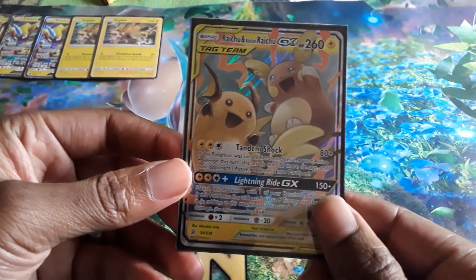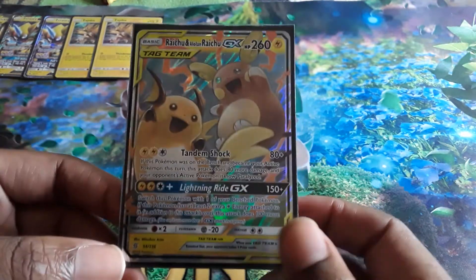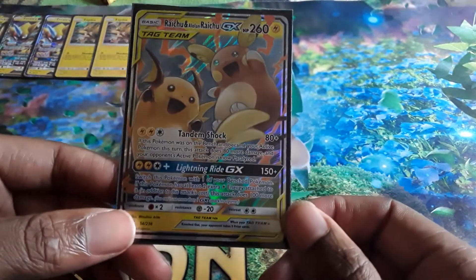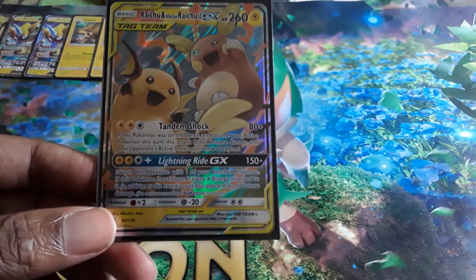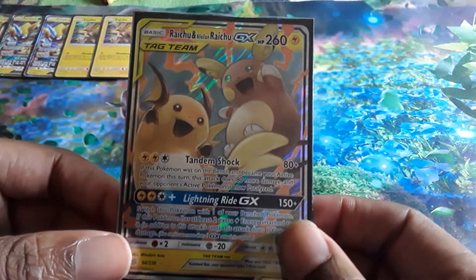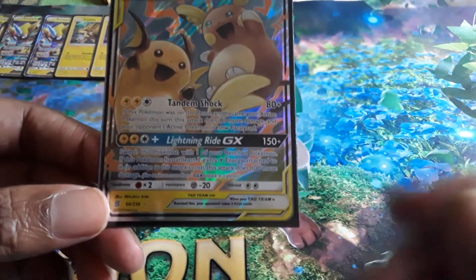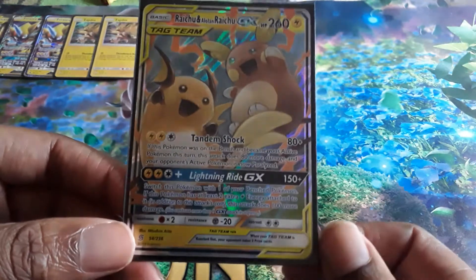Next we are playing a 1-line of Raichu and an Alolan Raichu GX. When rotation comes, we might be taking out Zero Aura and putting these in. There's also a Boltund V that I haven't gotten yet that's pretty useful. Alolan Raichu GX is really OP — if it's on your bench and you switch it into the active, the opponent's active Pokemon is Paralyzed, meaning they have to use Switch to get out. Lightning Ride GX does 150 damage plus 100 more if it has 2 extra energy attached.